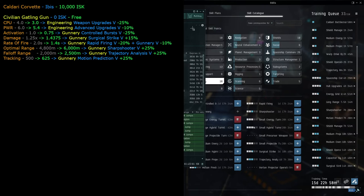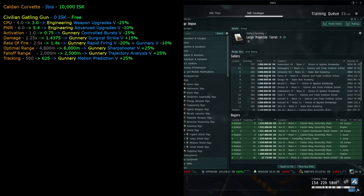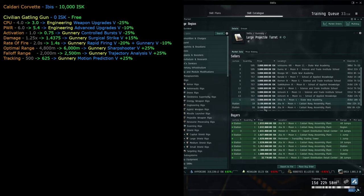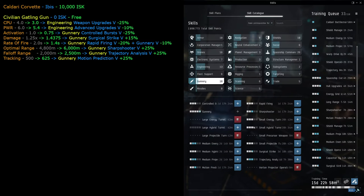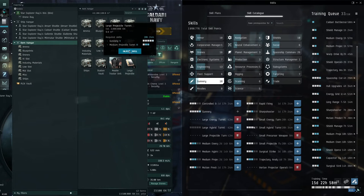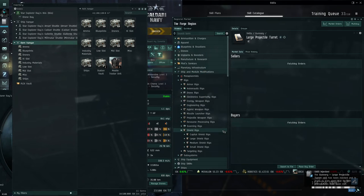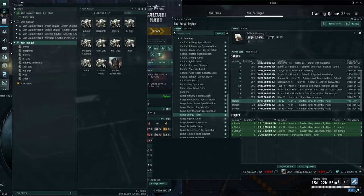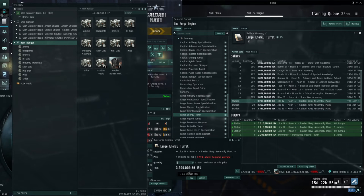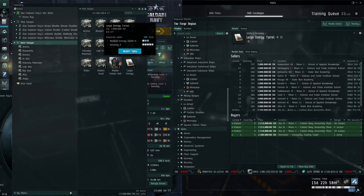We needed to buy the large projectile turret skill book since it showed as red. We found it on the marketplace, bought it, injected it, and can now learn it. We still need to buy the large energy turret skill book too - about 3.3 million. If it's too expensive at this station we could fly to another station to pick up these skill books.